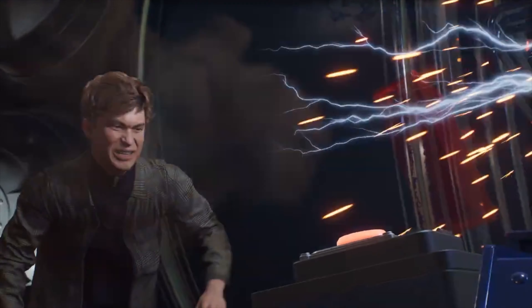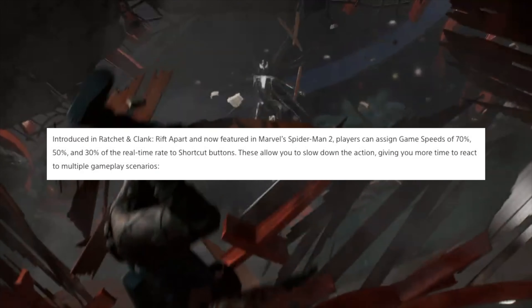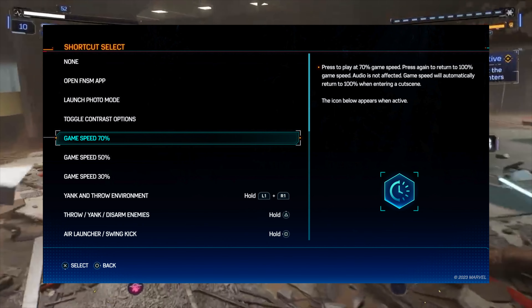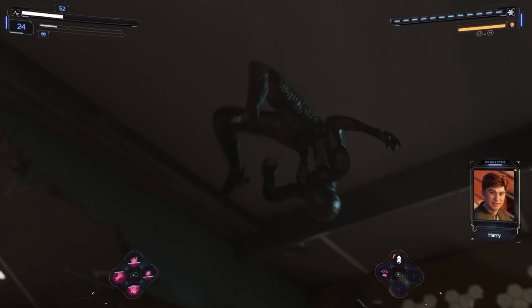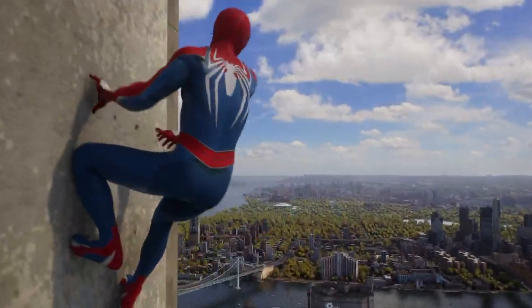Another all-new feature making its way into Marvel's Spider-Man 2 is one that Insomniac first utilized in Ratchet & Clank: Rift Apart — players can now assign game speed at 70%, 50%, and 30% of the real-time rate to shortcut buttons. This will allow you to really slow down the action and give you more time to react to multiple gameplay scenarios, which is great if you find yourself having a slower reaction time.